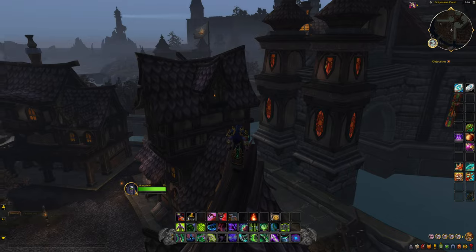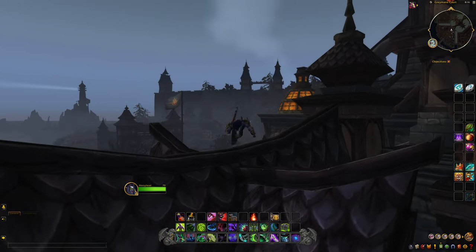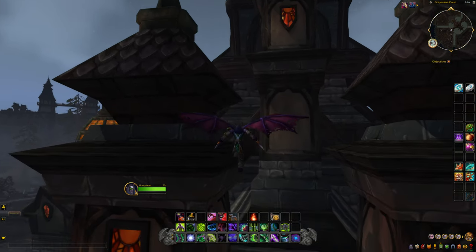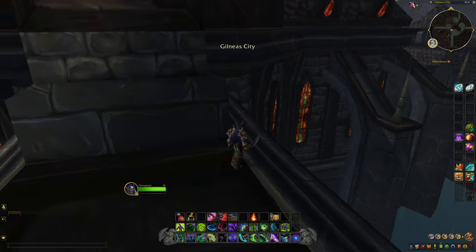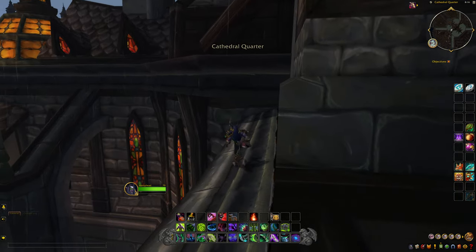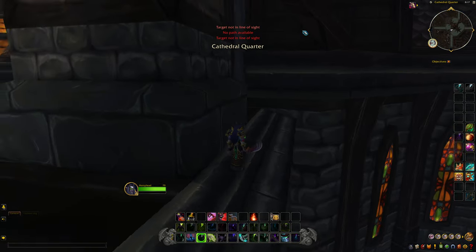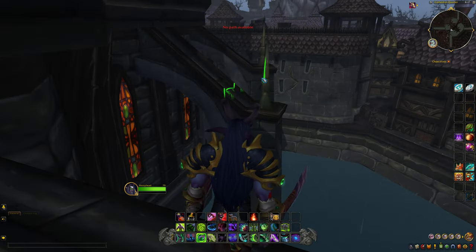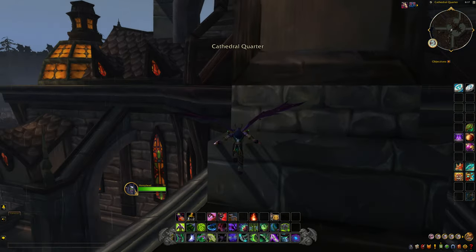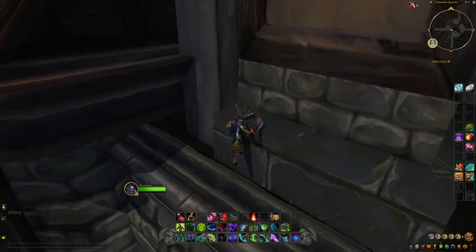We're going to play it safe this time — jump and then Fell Rush, give ourselves a little bit of room. We actually got on top of here. I'm curious — can we jump up here? Doesn't look like we can. Maybe we can use metamorphosis, but it's too far away. So maybe this is where we actually have to stop, because I don't think it's going to let us keep going up. It looks like there's a wall stopping us.